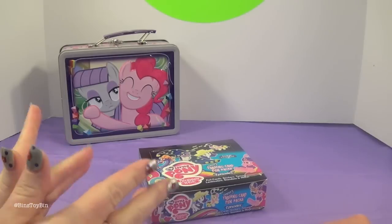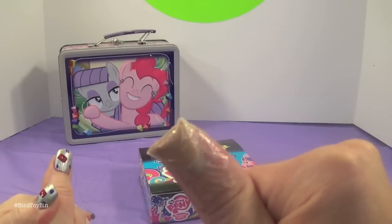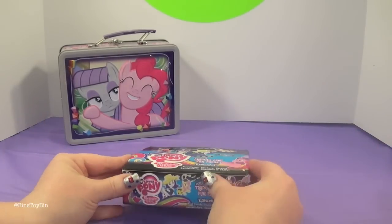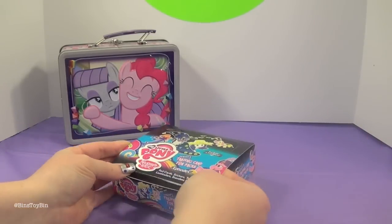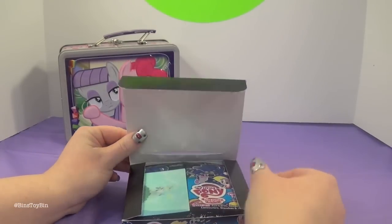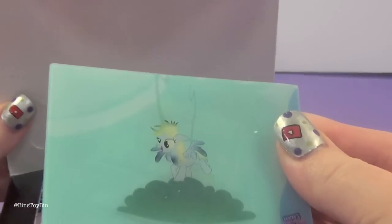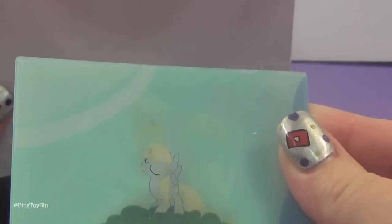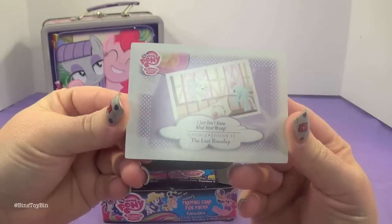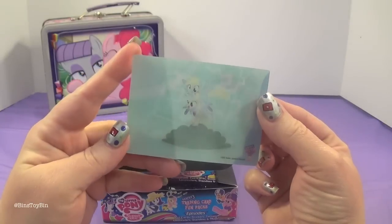We're not going to open all 24 packs today. So since we have a full box here, if you buy a full box, on the top is what they call a box topper — a special lenticular card that you can't get in the packs. And we got Derpy! That is awesome!